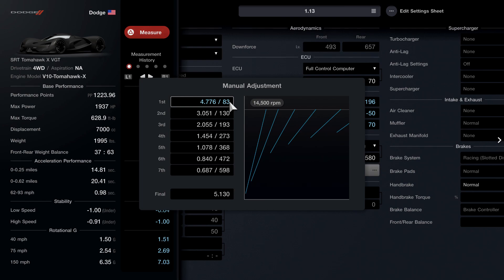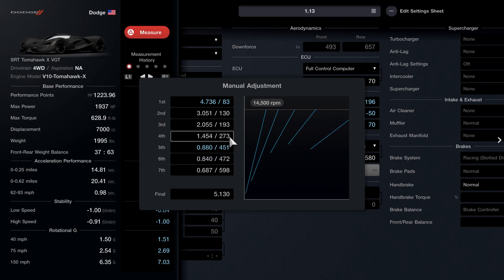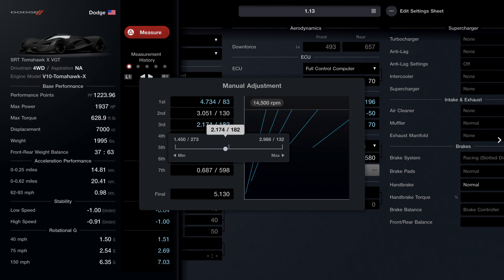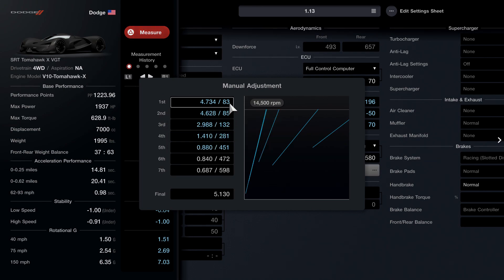You guys are gonna want to copy the numbers that I do on screen. You can pause the video at any time — feel free to do that. We're not going to change sixth or seventh gear. We're actually going to start with fifth gear and change it to 0.880. Once we change that to 0.880, go up to fourth gear and change it to 1.410. Once you change that to 1.410, change the third gear and max out the third one, max out the second one, and max out the first one.